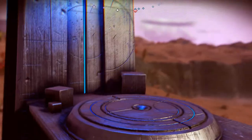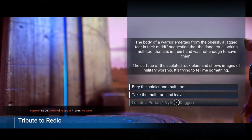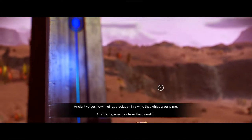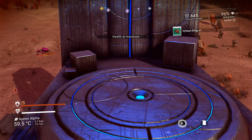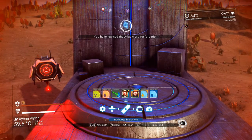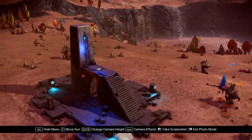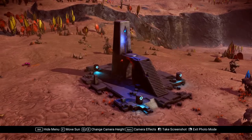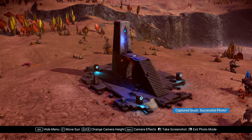This is a key monolith actually — I've got a mission to take a picture of a monolith, so this is going to help locate that. Ancient voices — their appreciation in the wind that whips around me, an offering emerges from the monolith. I've got the key effigy. Now I've got a mission to take a picture, so I'll stand here and take a picture of the monolith — maybe this could be the thumbnail for this video. Captured souls — successful photo, thank you.